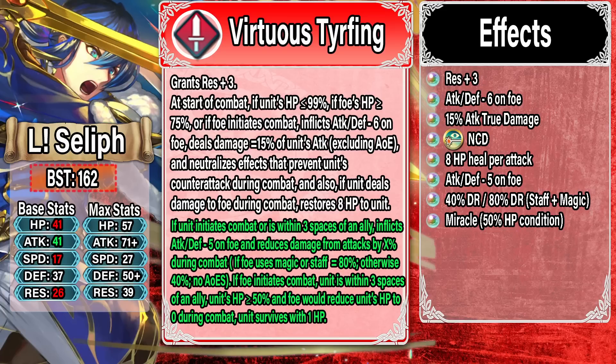The one weakness I want to bring up is his Miracle condition. I did mention that the Miracle really wanted to be like the Brave Seliph version at 25 HP; Legendary Seliph got 50, which is definitely worse. It's much more difficult to heal back up to 50 HP between combats. He has 8 HP healing per attack, so at 25 HP he could guarantee always get back into Miracle range. Being at 50 HP does hurt him — if you hit him hard enough, you can get past that Miracle range and kill him on the next combat.